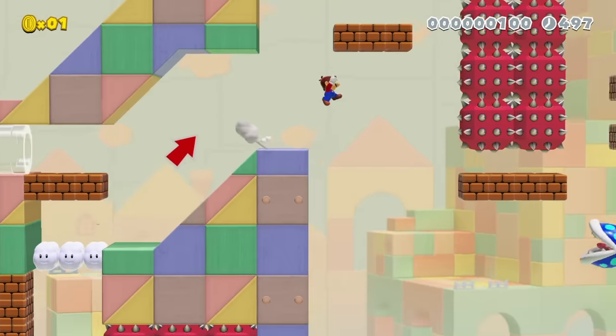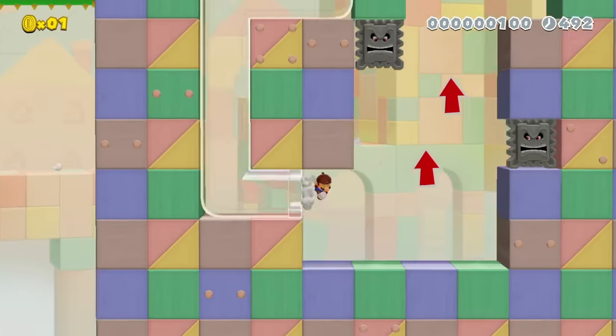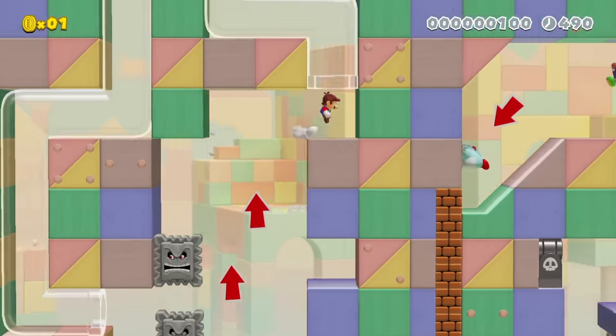Here, there's just enough room to fit under the spikes and skip his favorite jump. Now, there's a way larger shortcut coming up that was probably also found by other players, and saves about 90 seconds.